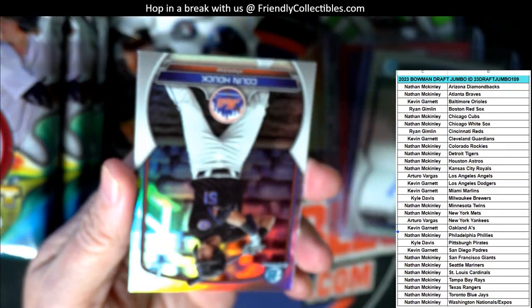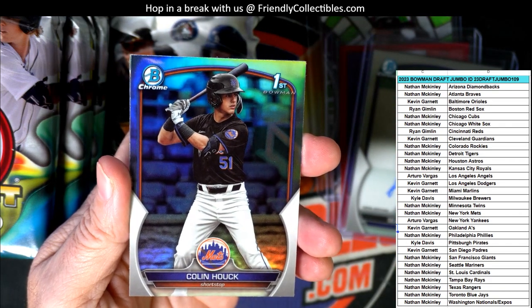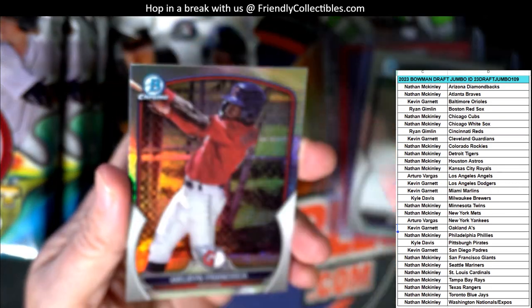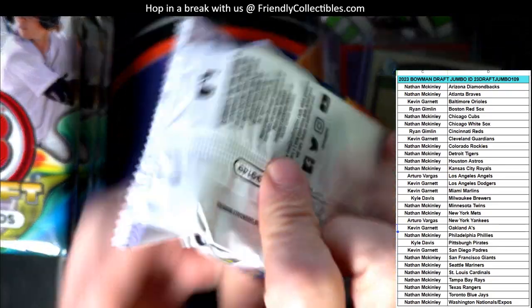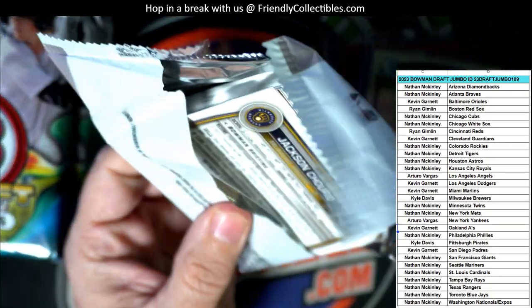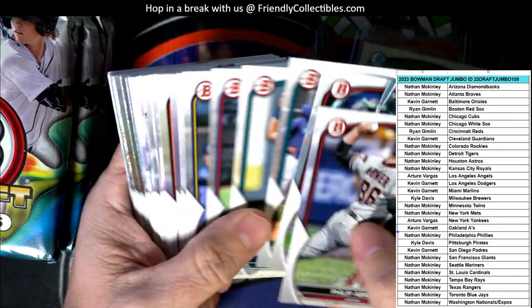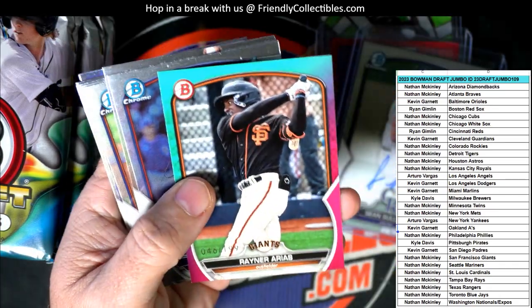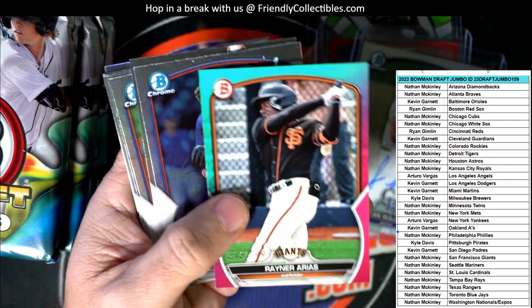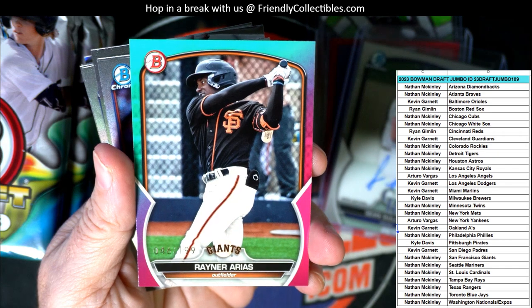Jackson Holiday - there you go, KG, a little Jackson Holiday action. Colin Hook for the Mets going out to Nathan. And Francisca for the Guardians going out to KG. I think there is going to be something interesting in this box too. Rainer Arias for the Giants - it's 46 of 199 - San Francisco Giants, Nathan, coming out to you, man.